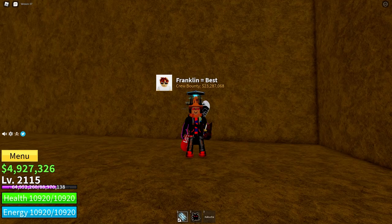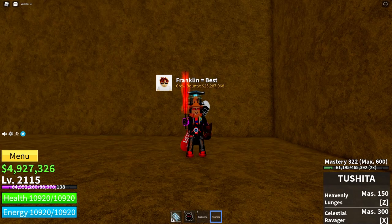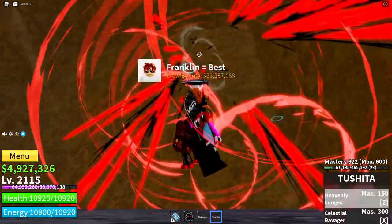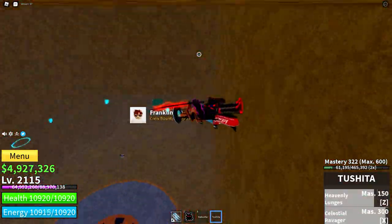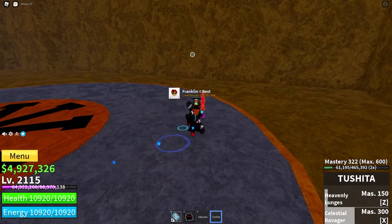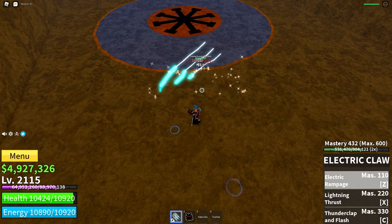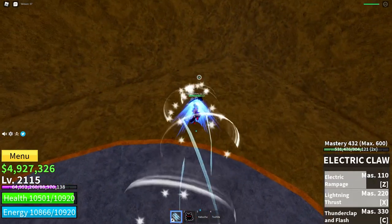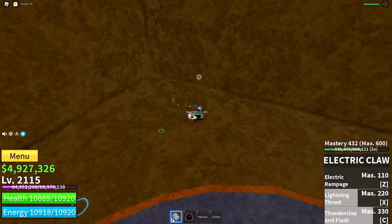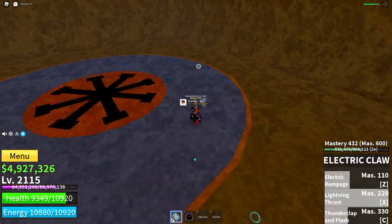Number four on the list is none other than Toshida. Toshida is a really good sword for PvP. Both of the moves have really long range, including Lunges and Celestial Ravager. Celestial Ravager can also be used to run away or to chase opponents. Here is a combo with Toshida — it does a lot of damage, and I'm pretty sure it's a one-shot combo as well, so that's really good.